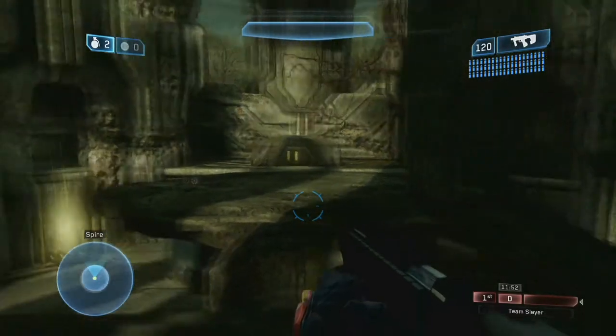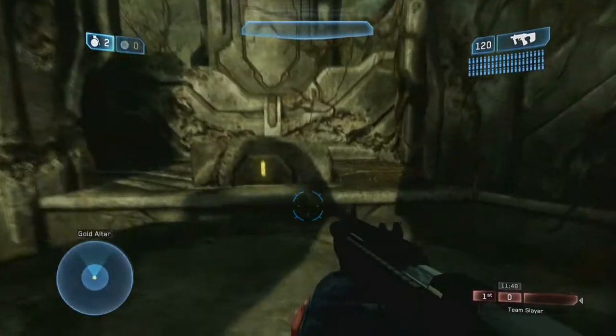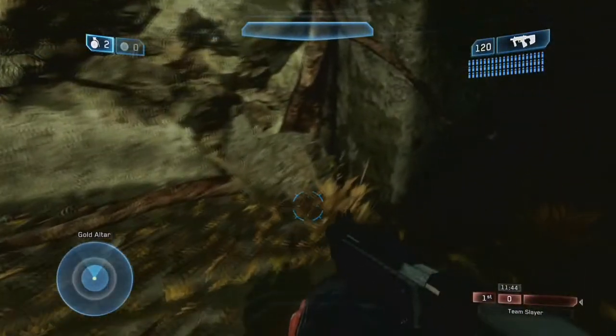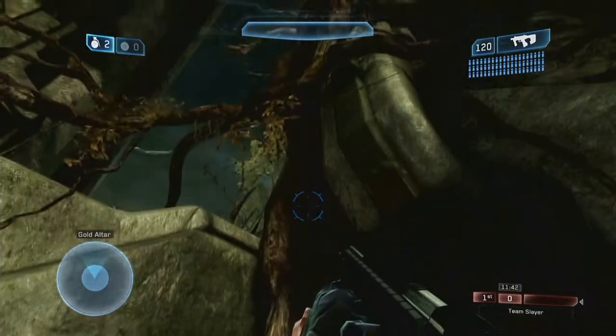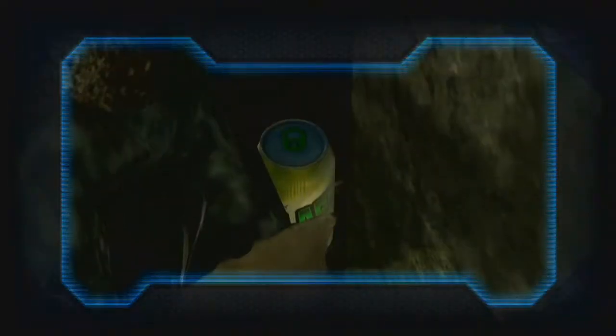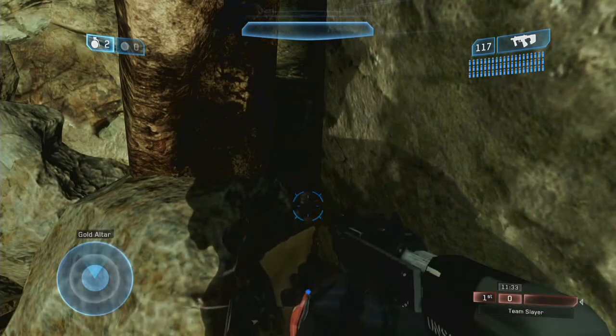Now we move on to Warlord. Go into the center of the map and go on to Yellowside — make sure you go on to Yellowside. You're going to find this rock here with a tree going up. See, there's the tree, and it's just behind that tree — just in the nick there. Shoot it. Five gamerscore.